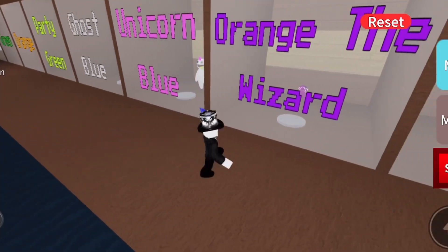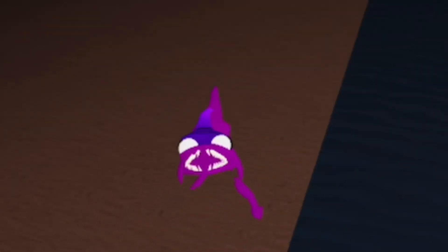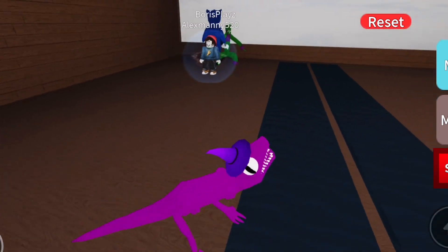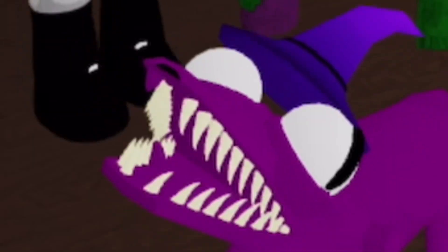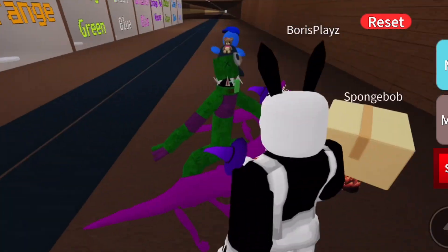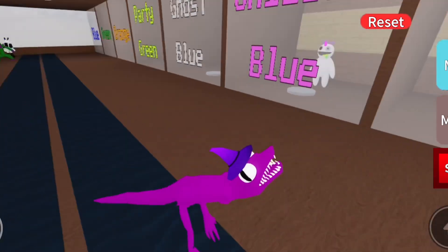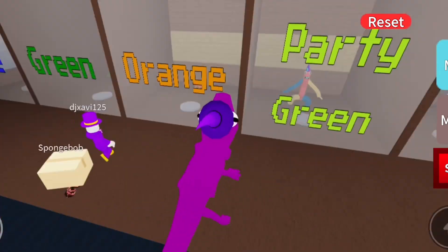Yeah, I got orange the wizard! Did you get orange? I got the wizard version. He's purple and he has a hat on. This is really dope. Look at him — it's the gator! He's got a little wizard hat. He's not my favorite, but he looks pretty cool as a wizard. Yeah, I like him in purple. Did you get him too? No, I got orange.